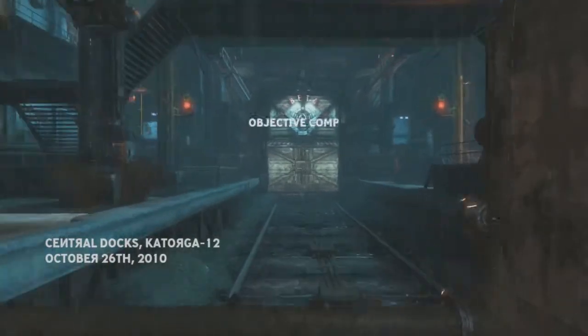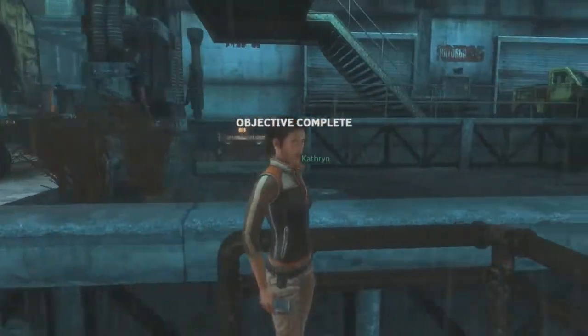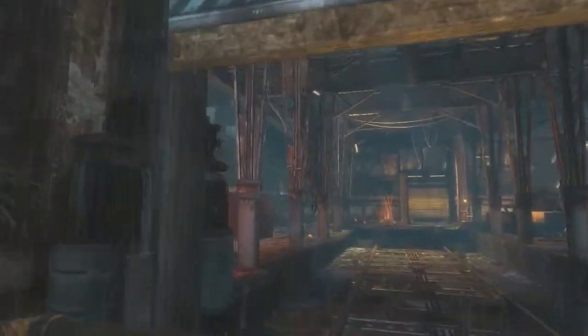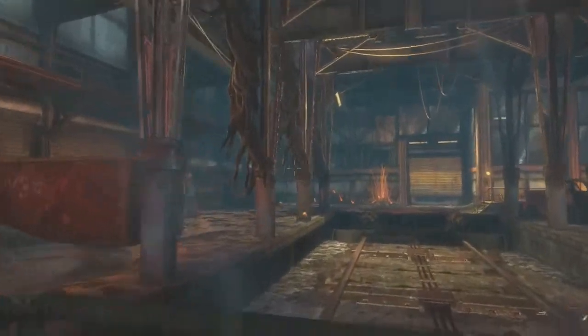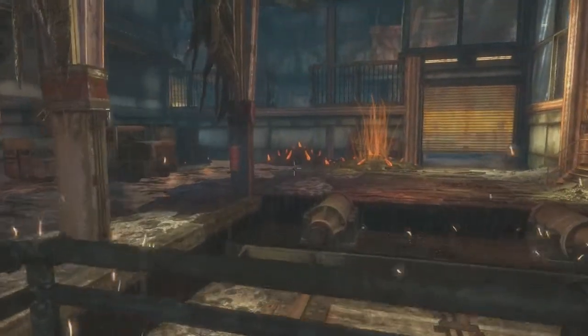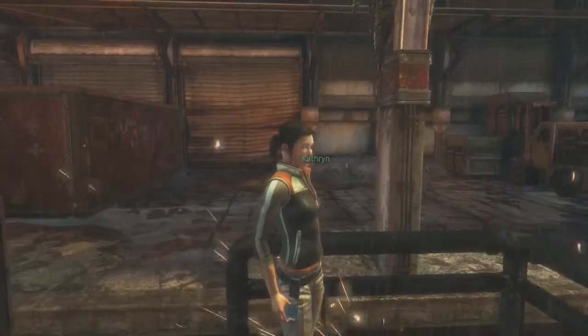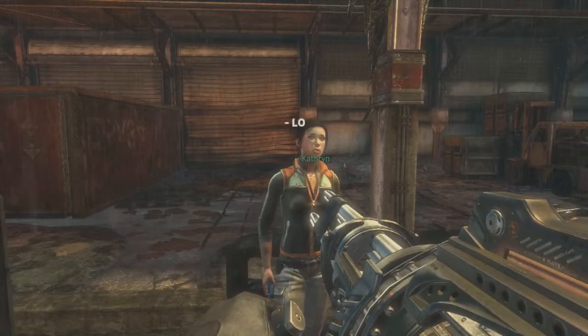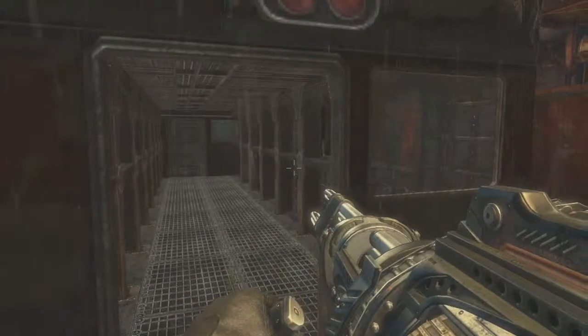Hey guys, it's Codex947. Welcome back to more Let's Play Singularity. In the last episode, we defeated the Phase Tick Queen on top of a bridge as we were making our way to the docks. And in this episode, we are going to reach the docks and hopefully get the E-99 bomb that we need to destroy the Singularity and prevent it from ever happening and thus fix the timeline. Wow, that was a mouthful.